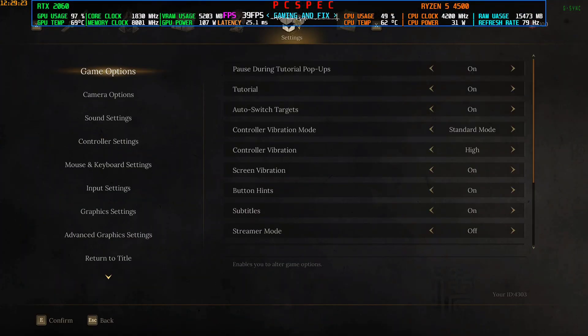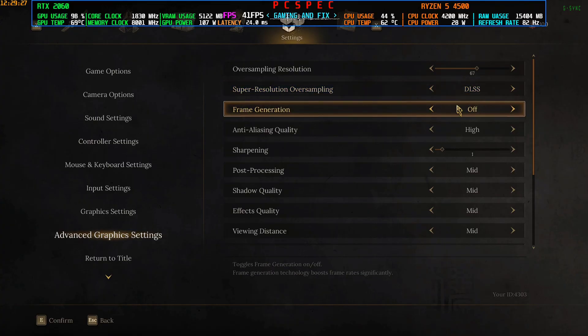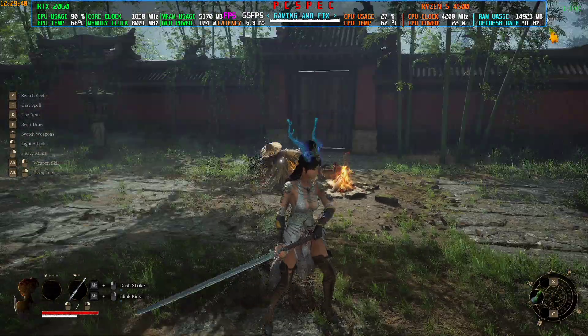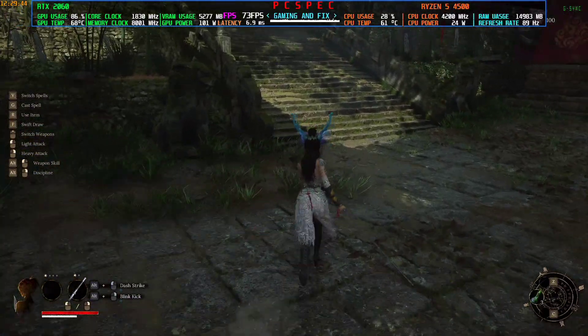This game does have FSR frame generation built in — if you go to the settings you can see a frame generation option. But that is only available when you are using the FSR upscaler, because the frame generation is tied with the FSR upscaler. So if you have an RTX card you cannot use the DLSS upscaler while using the FSR frame generation. We will also fix that with the mod.